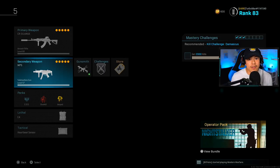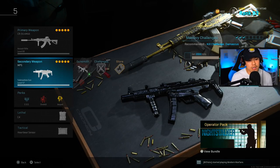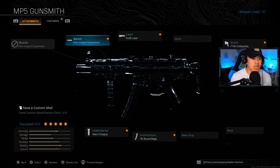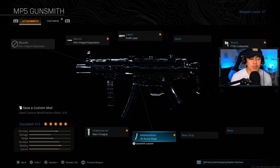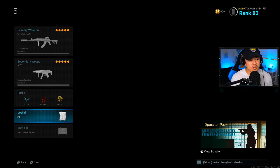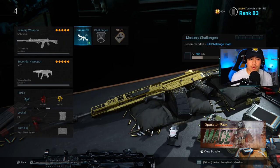I highly suggest getting in the habit of running Overkill on your first loadout because you need weapons that can compete at close range and clear out buildings. For the secondary I'll give you two options: the MP5 and the Uzi are my two favorite SMGs because of time to kill and mobility. The MP5 barrel is the Monolithic Integral Suppressor, laser is the 5mW laser, stock is FTAC Collapsible, ammo is 45-round mags, and underbarrel is Merc 4 Grip. Perks: EOD, Overkill, and Amped. Lethal and tactical are personal preference — I use C4 and Heartbeat Sensor.